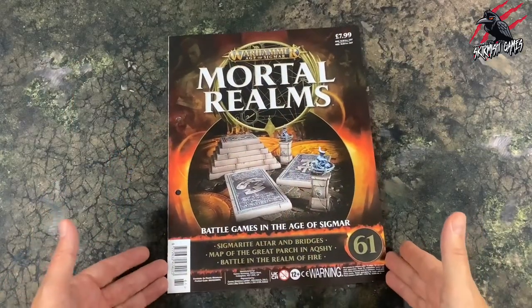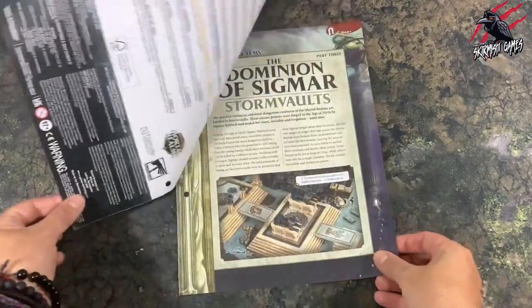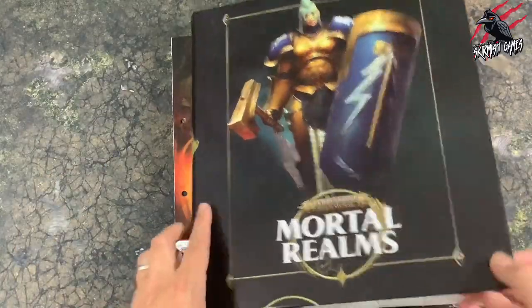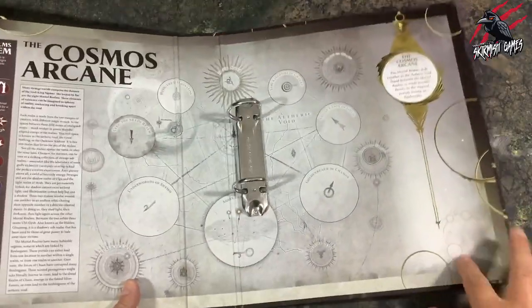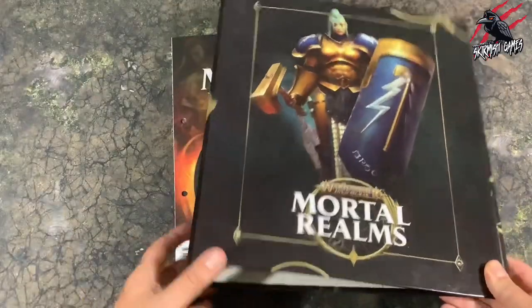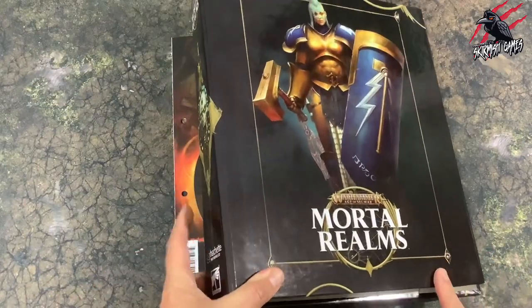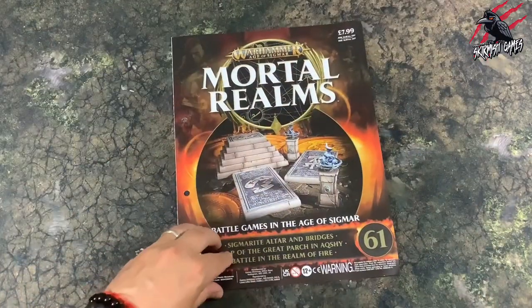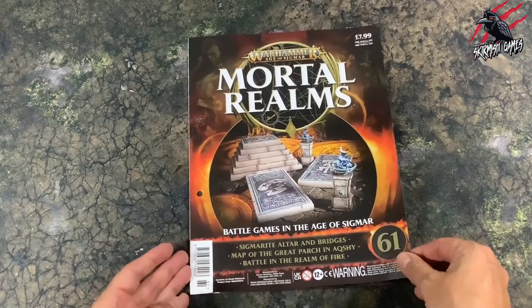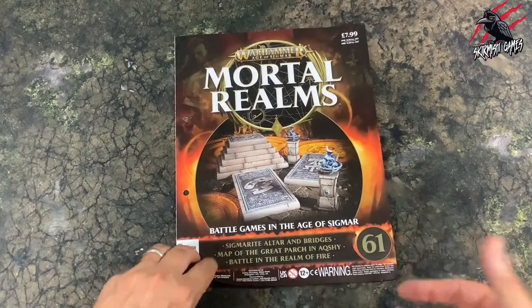I've done a few videos for the Mortal Realms subscription now, but if you haven't seen it before, you get a little magazine in each one — the pages peel off like this and go into a ring binder that you get. You pay for these as well; they're an extra like £7.99 with the Mortal Realms every few months, so you end up with three or four of these by the end of the subscription if you want, but you don't have to pay the extra — you can cancel. These store really nicely and are great references for artwork and painting.